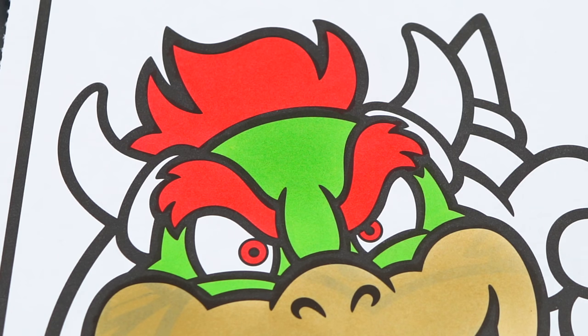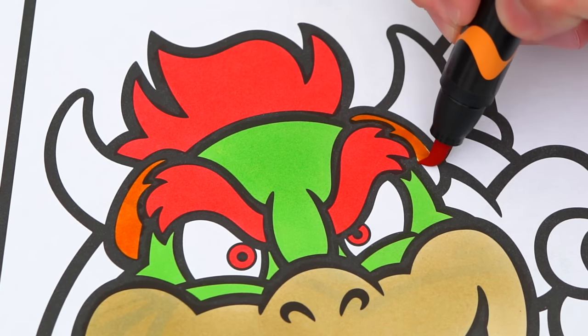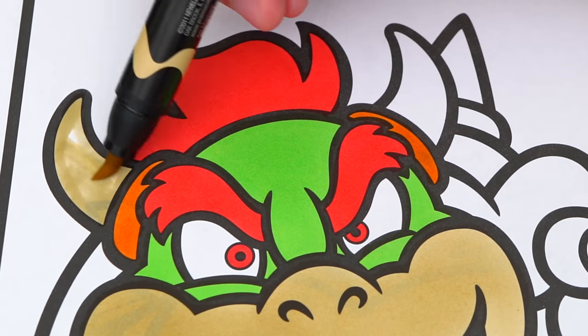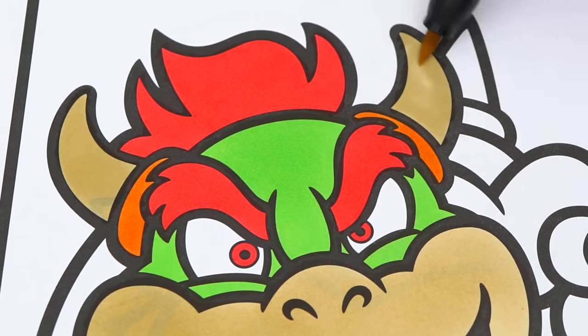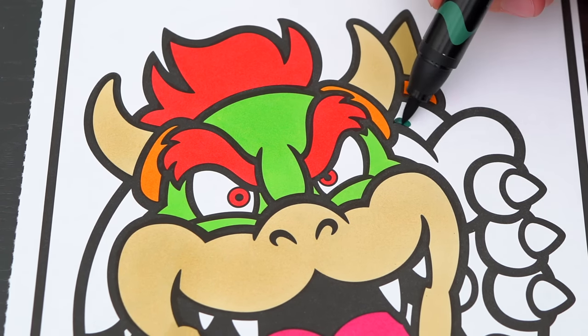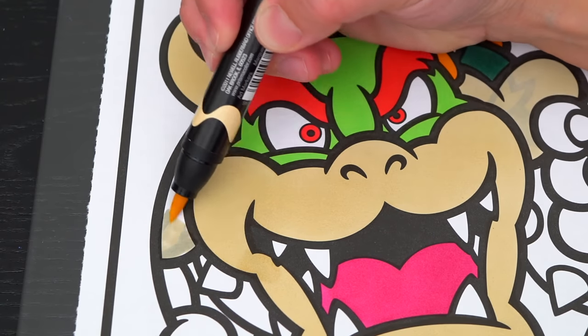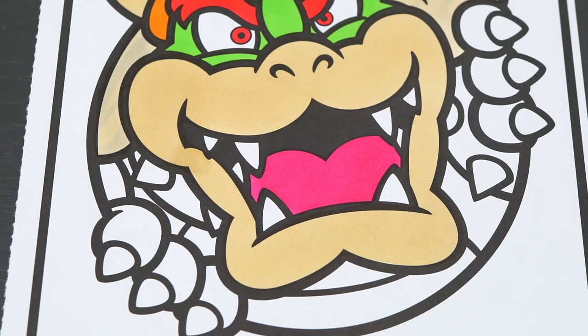And let's color in his horns orange and tan. His shell is dark green and tan. And the rest of his body is yellow with black and silver spiked bracelets.